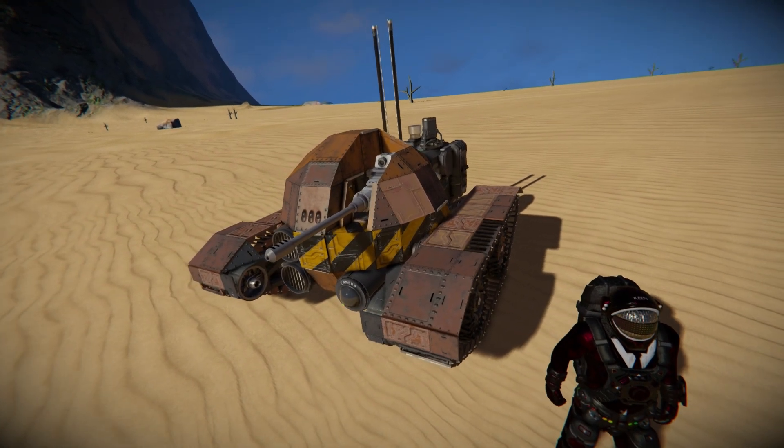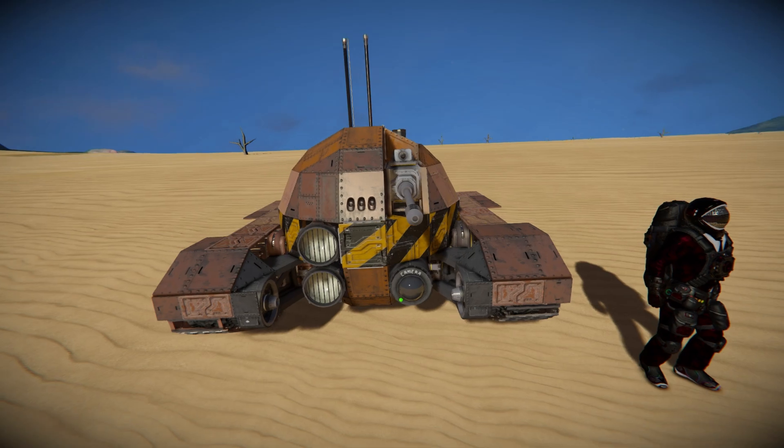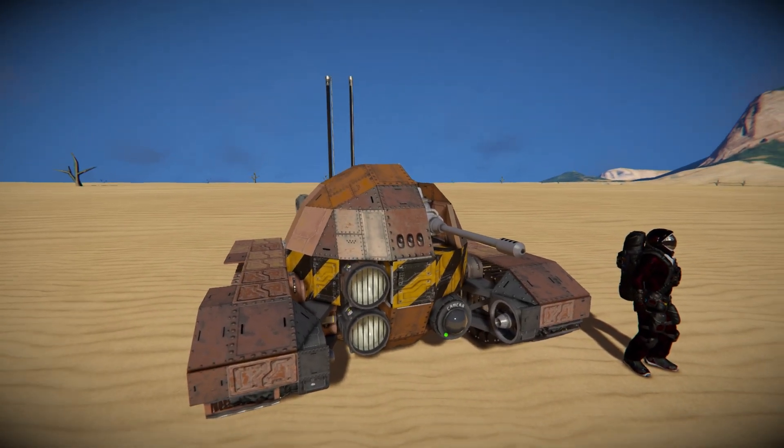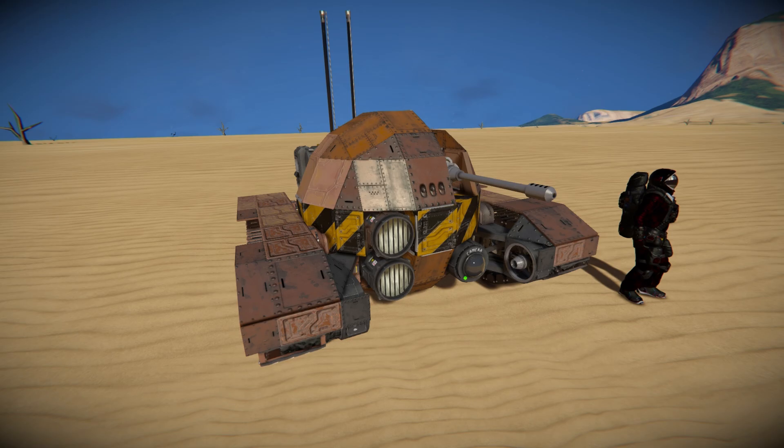This thing is armed with an autocannon to blast your enemies with. It can be lifted up and down via a hinge, but it cannot spin 360. To spin it 360, you have to spin the entire vehicle via its gyroscopes. We'll see that a bit later on.